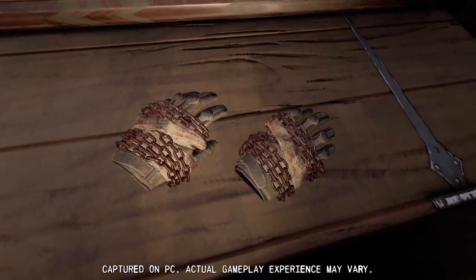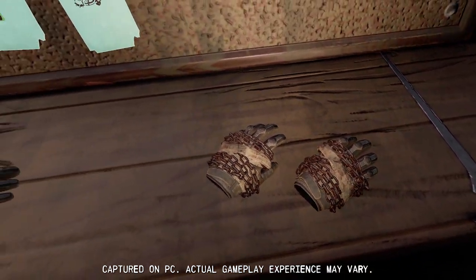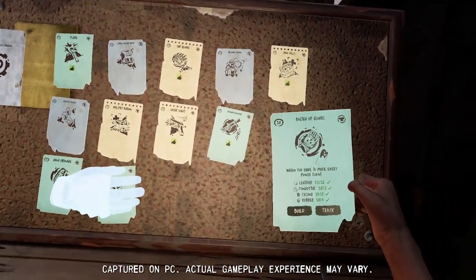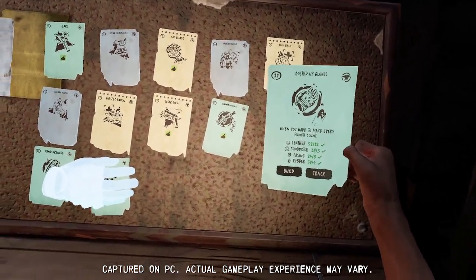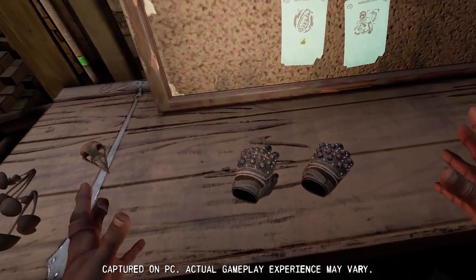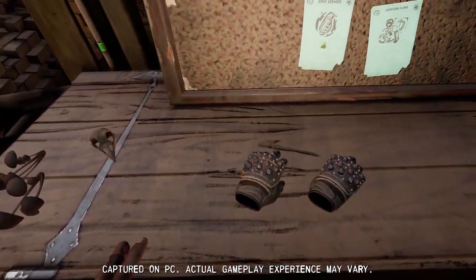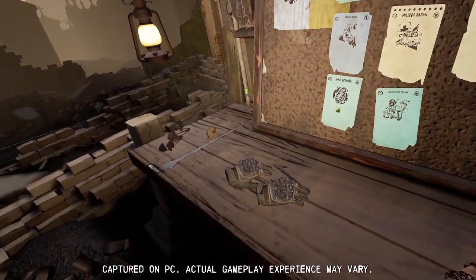They're basically motorcycle gloves or armored gloves with chains wrapped around, and maybe some tape to hold the chains on. Then later on at level ten we have bolted-up gloves — 'when you have to make every punch count' — and those gloves look a bit nicer. Same kind of base, except we have steel on the knuckles as well as on the back of the hand.